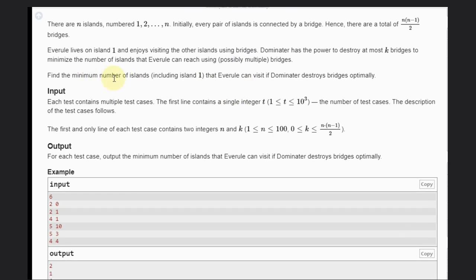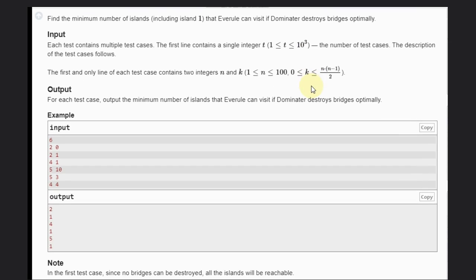We need to find the minimum number of islands, including island 1, that Averrool can visit if Dominator destroys bridges optimally. That is our core objective.